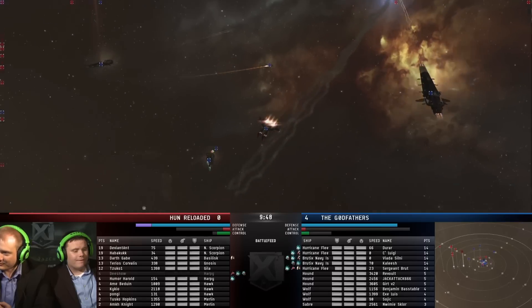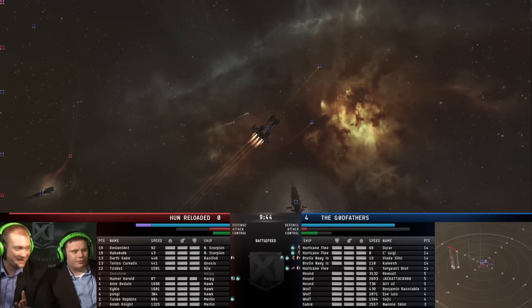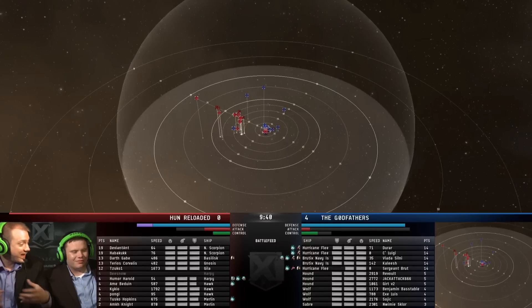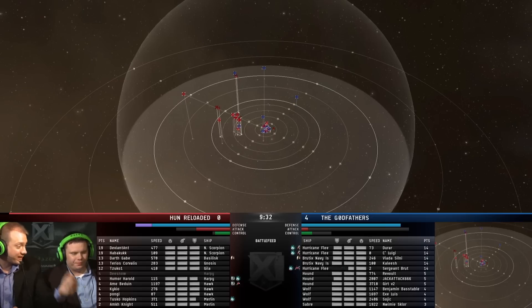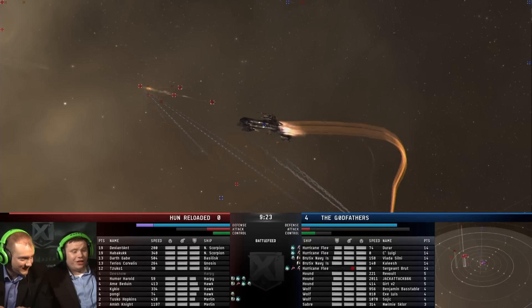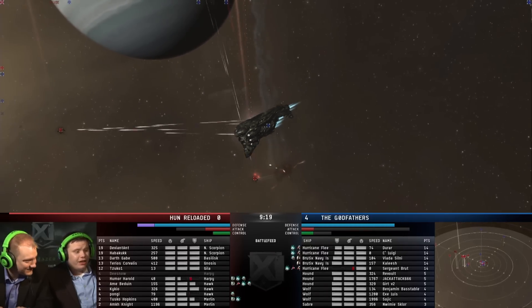One of the cool things here is that the entire Godfathers team warped in at zero. Hun Reloaded warped their frigates in really close, then their Scorpions and Basilisk Gnosis a bit further, and the Hel further back — trying to get those frigates into tackle right away. Those frigates got fast initial tackle and all the battle cruisers keep them from moving too much. They lost a Harpy right away, but a Harpy for a Hurricane Fleet Issue is a good trade.